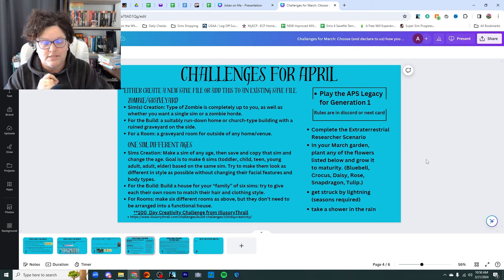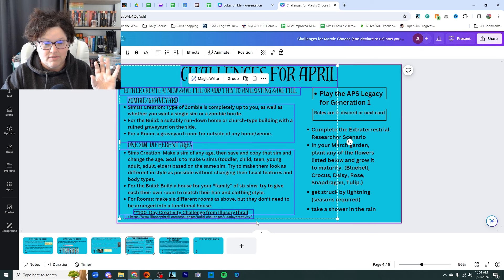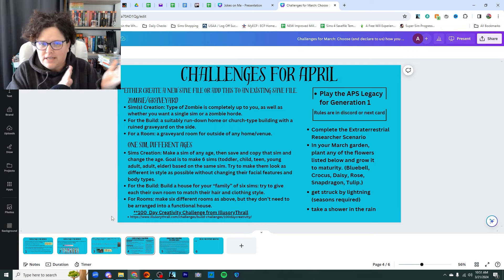Level two of the challenges — stick around because level three is going to be amazing. Level two is everything on the left side. I put the website at the bottom; it is from the 100 Day Creativity Challenge from illusory thrall. The illusory thrall creator would really like us to use the hashtag #100DayCreation or #100DayCreativity when you upload anything to the gallery. And I want us to use the hashtag #APSMonthlyChallenge as well — especially for the left-hand side using her 100 Day Creativity challenge.